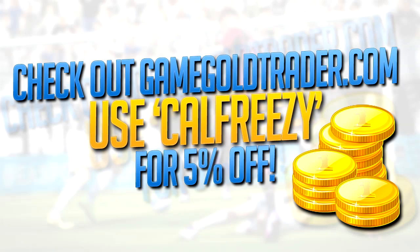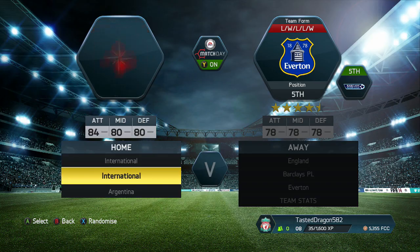What's going on guys, just before I get into this episode of the EA World Cup Predictor — if you fancy getting any coins, check out gamegoldrader.com and use CalFreezy at checkout for 5% off. You can get yourself PSN cards, Xbox One cards, and of course Ultimate Team coins. All the links will be down below if you're interested.